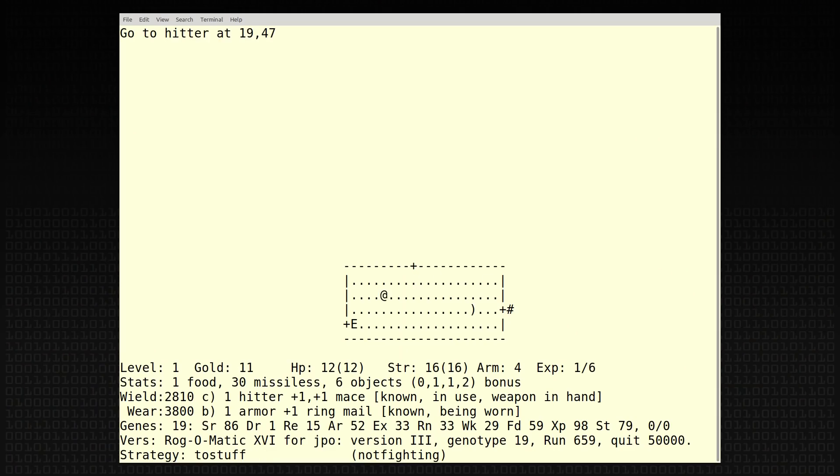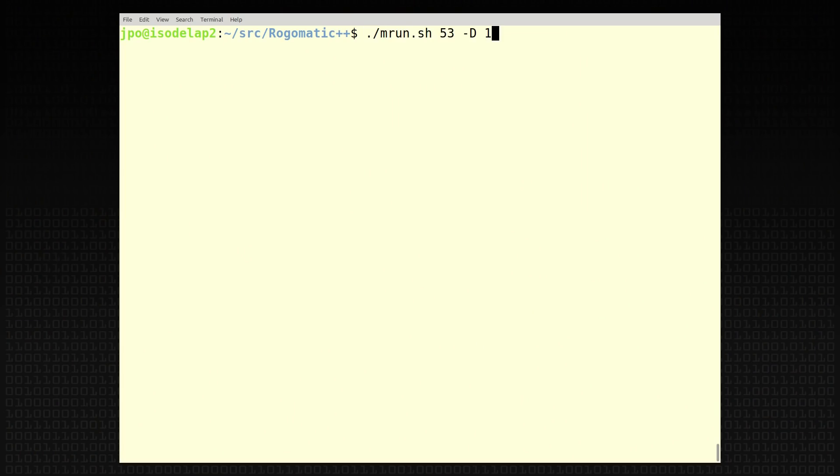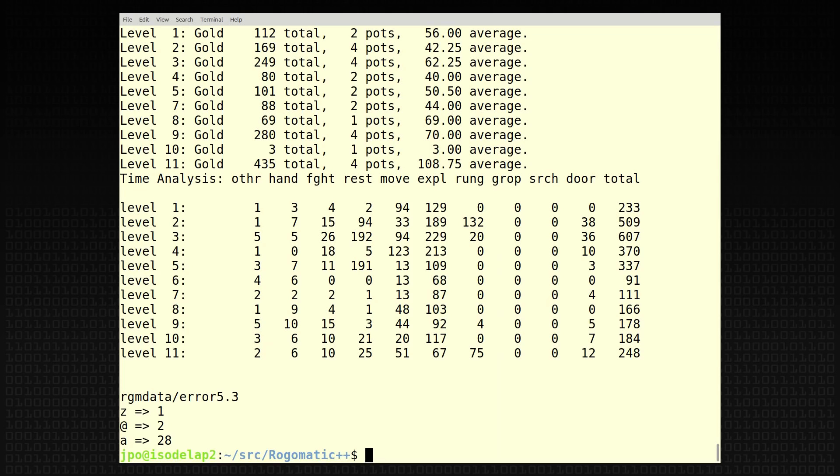It has a recording system built into it where you can either start recording at the beginning, or record at any time, or it automatically starts recording if you go below level 18 — it says 'this is a good game, I'd better save this'. If you run it at full speed you can hardly see it. Another way you can run it is terse mode, in which case it just prints out what it's doing each time. That's what I used to run it in because it was a bit of a CPU hog, though it isn't these days. But when you were time-sharing with lots of other people, you had to keep it running slowly.